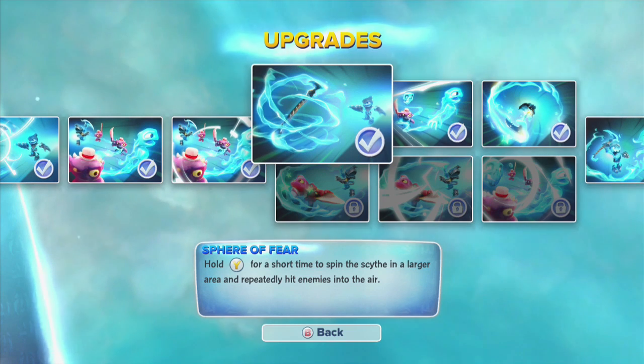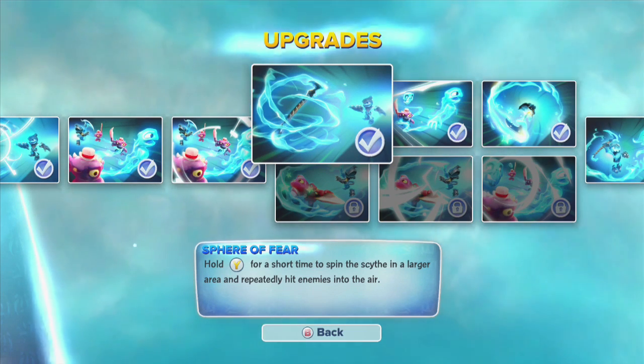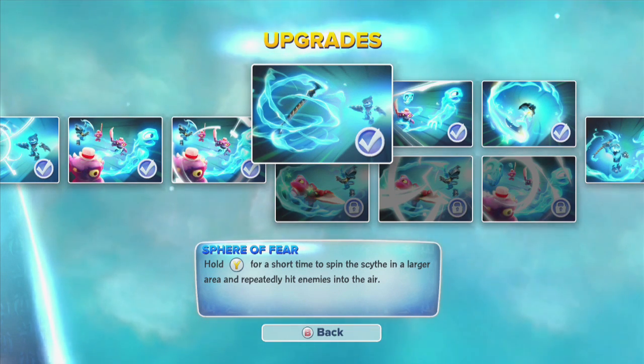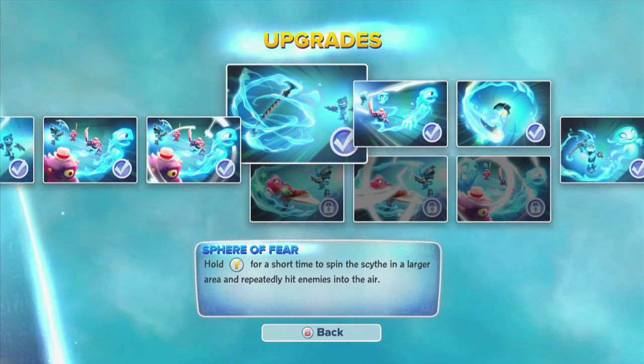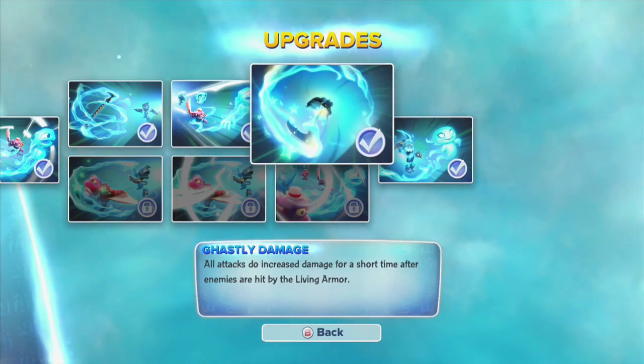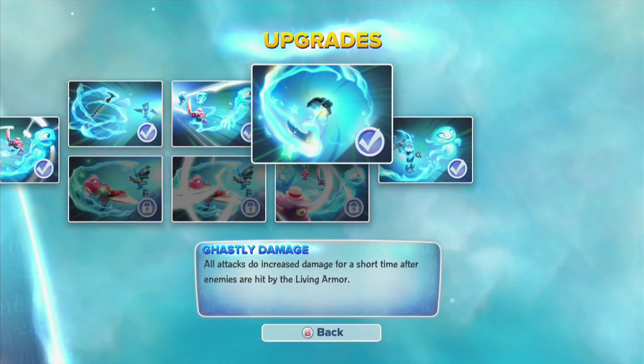I went with the Sphere of Fear — hold Y down for a short time to spin the scythe around in a large area to take out enemies. Grave Danger — critical hit chance is increased. Ghastly Damage — all attacks do increased damage.